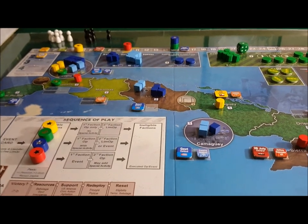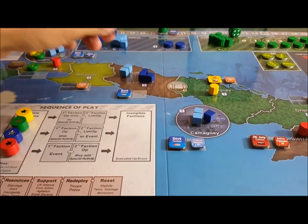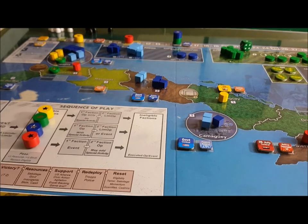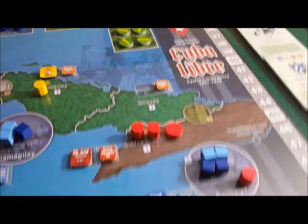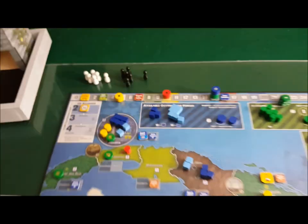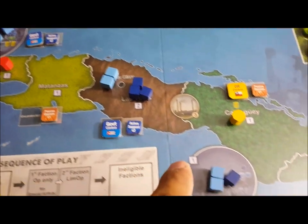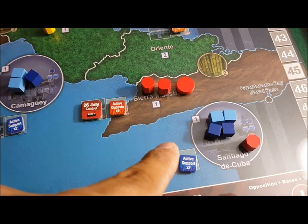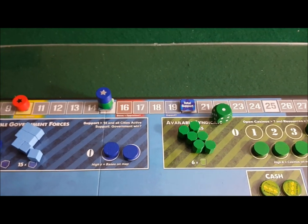Another reason why Las Villas is so important — and this goes the same for Oriente — is that it's two population. So when you bring it into active support, let's count up: you get 12 for Havana, 4 for Las Villas brings you up to 16, 2 for Camagüey brings you up to 18, and 2 for Santiago de Cuba brings you up to 20. And as we discussed, 20 support will let you get that auto victory in the propaganda round.